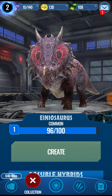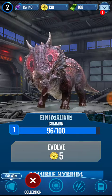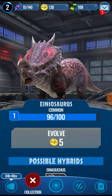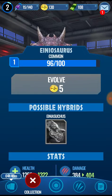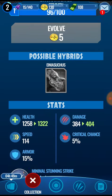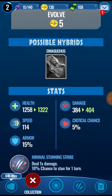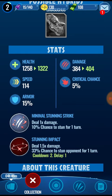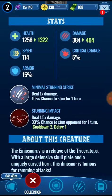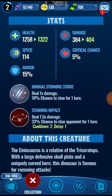Any excess DNA that you have on that dinosaur beyond what you need to create — I thought it was lost upon creation, but that's not true, I'm sorry. Good — I was a little ticked off there for a second. Now you can see down at the bottom a possible hybrid. You can click on that to see what you need to hybridize this creature. You can see your health, stats, and the potential damage this beast can do in battle — more on that later.